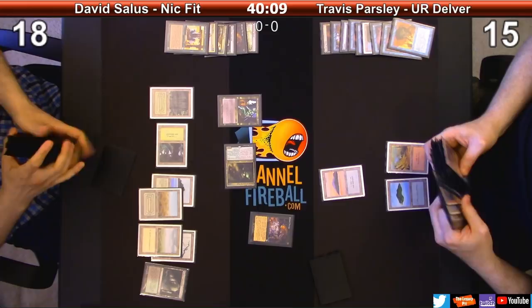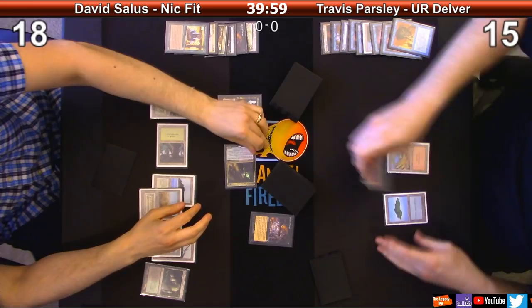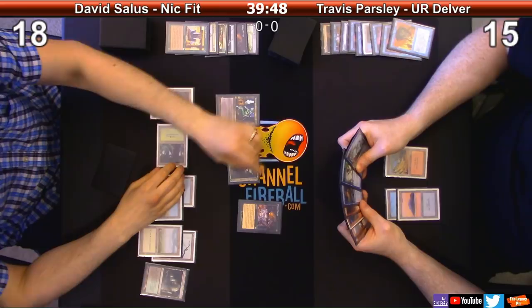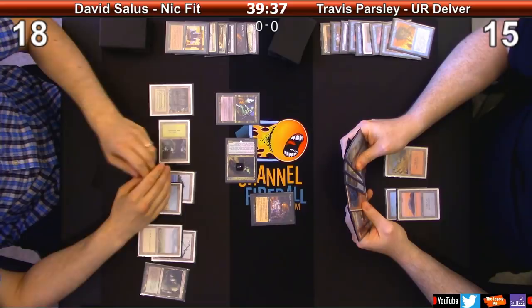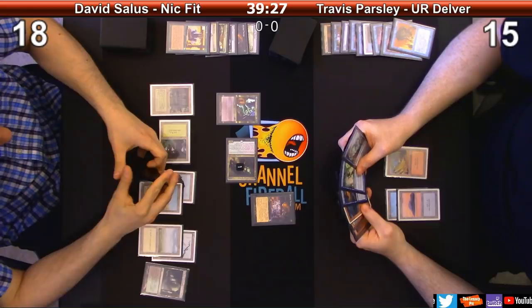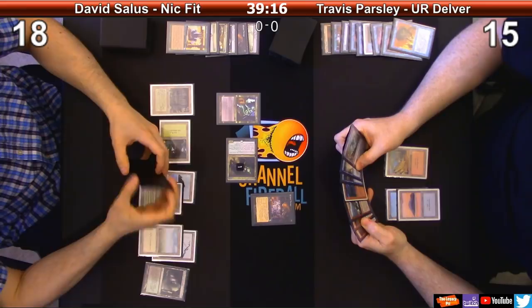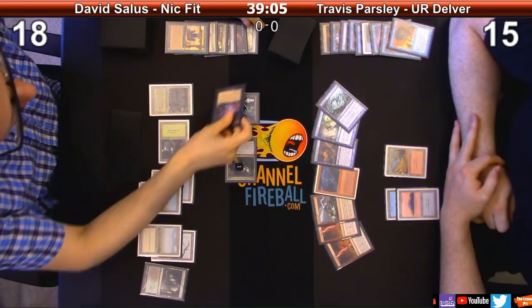On the stack still. This will be experience counters, not plus one plus one counters. You have a lot of lands over there sir. I have an absurd amount of land. It resolves - I'm going to name Young Pyromancer. Let's keep that out for a second. I'm going to fetch for Catacombs. Okay, in response to the fetch.